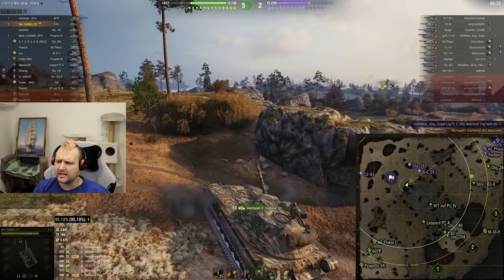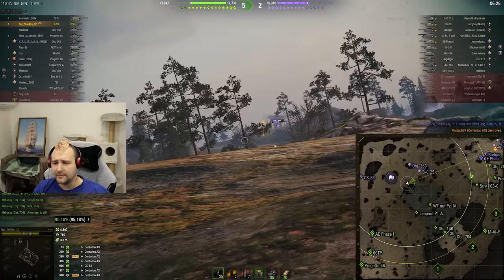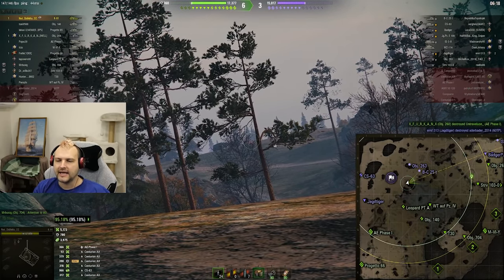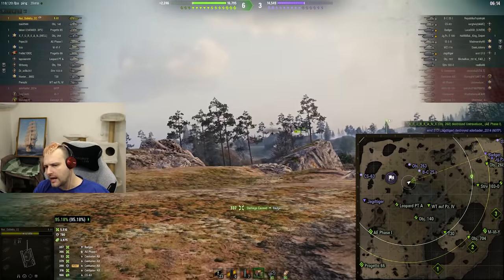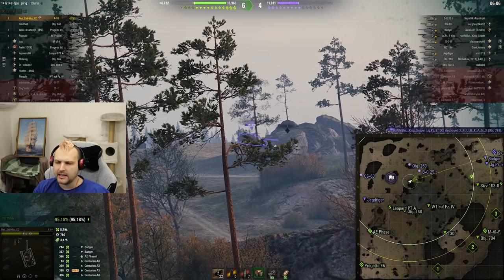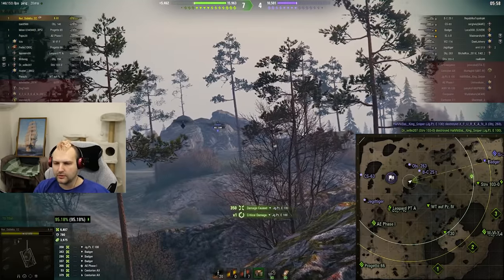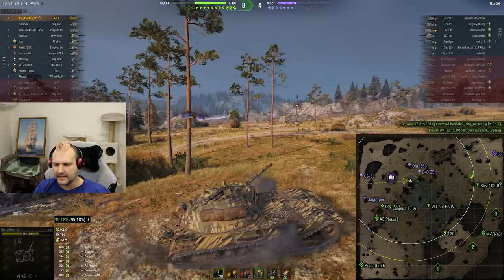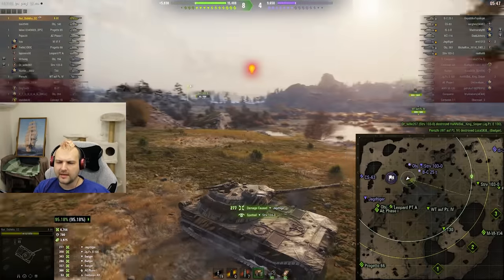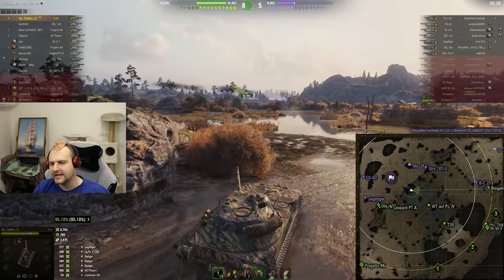No gold, skilled crews, standard equipment — we managed to get 4.8 thousand damage and 4 thousand assisting damage. I would say this is pretty good performance. After this game you will see the equipment I was using: I went for ventilation, rammer, and improved aiming. I know it might look very weird but this is exactly the setup I wanted to use, and it worked so much better than stabilizer. It is nice to come back to tanks I haven't played in a while.